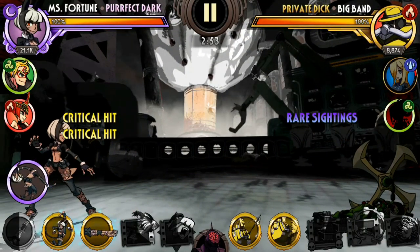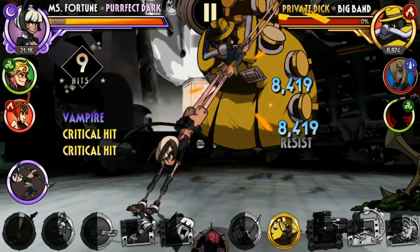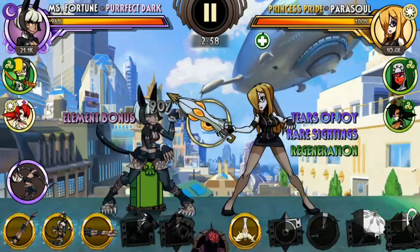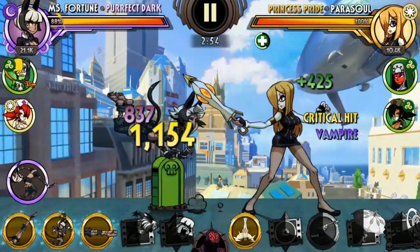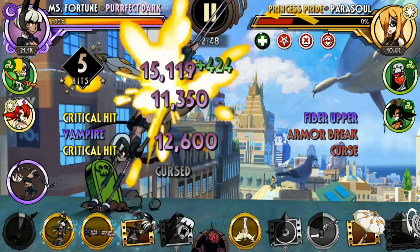At number 4, we have Perfect Dark. Perfect Dark is one of the easiest ways you can inflict Curse, which is a super powerful debuff as it prevents the opponent from gaining any sort of buff. As a Silver Misfortune, Perfect Dark also has a very high attack stat comparable to the Gold Tier Misfortunes, so she can still deal very good damage against some of the best defensive fighters in the game.